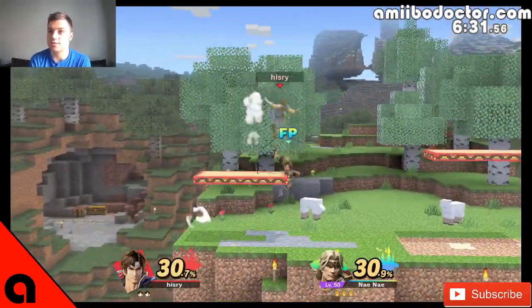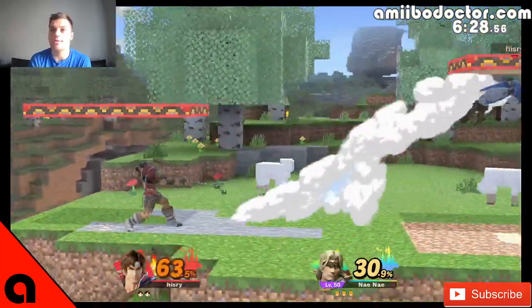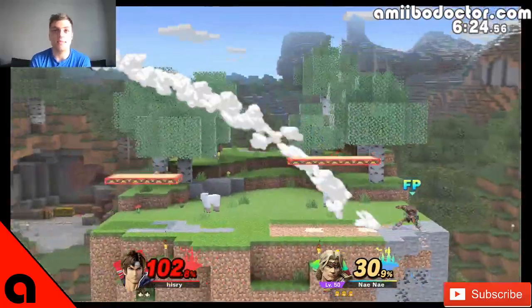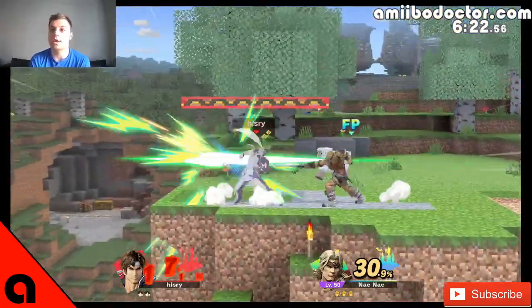Amiibos don't handle projectiles very well, especially when they're throwing them. And even though it's built into the Simon Belmont and Richter Belmont Amiibo AI to spam the hell out of projectiles, we don't want him to do that.